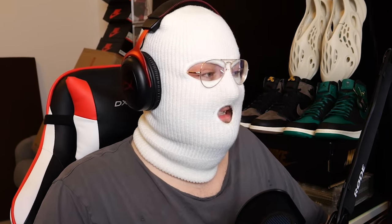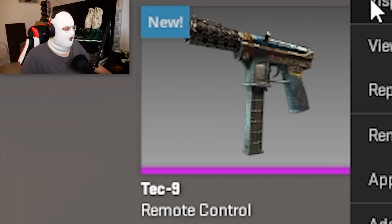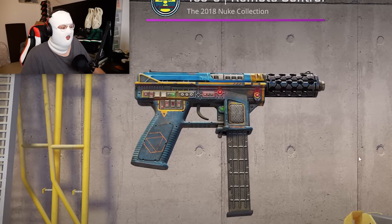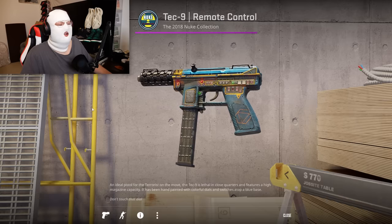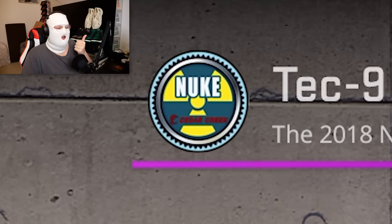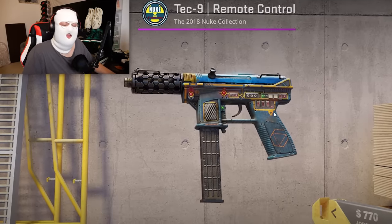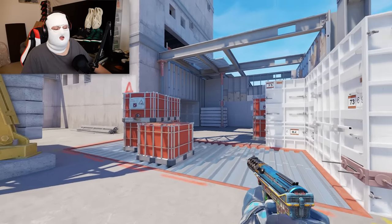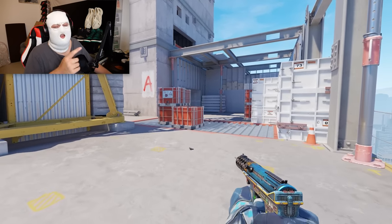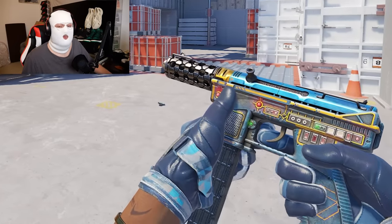Next we have a Tec-9 — the Remote Control from the Nuke Collection. This is actually one of only two pink skins on today's list. This isn't really a skin that got an upgrade in CS2 — it's just a skin I think is pretty low value compared to what you're getting. It's literally only 2 euro, but you're getting a pink skin from a collection with a very unique pattern and a lot of nice colors. If the Tec-9 Brass at almost 10 euro is too steep, then definitely get this one.